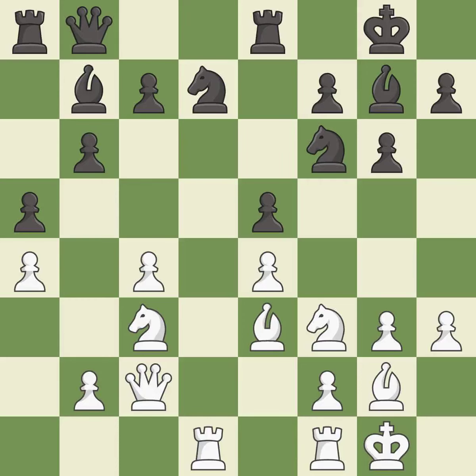This activates a queen by developing it off of its starting square — it is good. This offers to exchange pieces of equal value. It is excellent — this mobilizes the knight, allowing it to control more of the board.